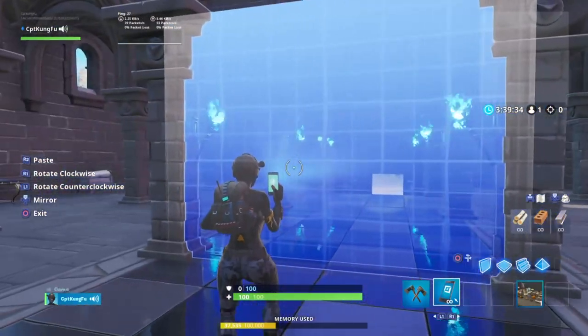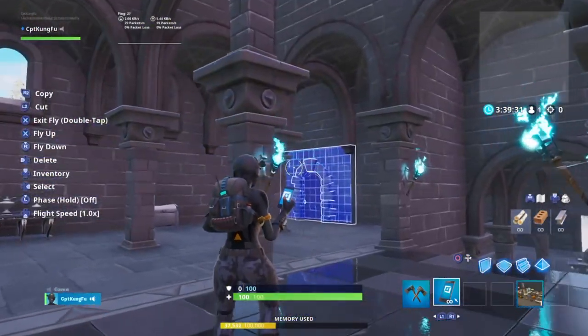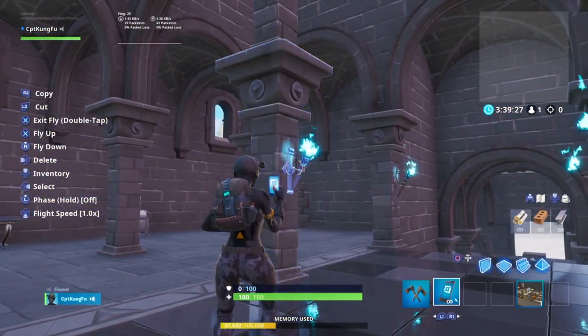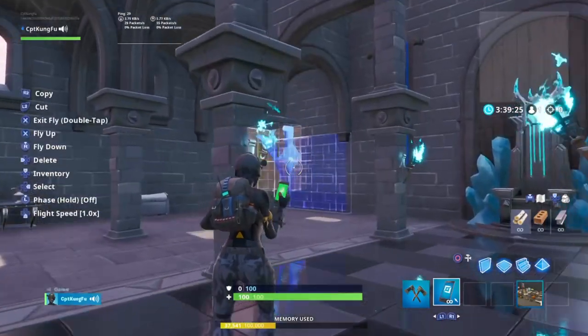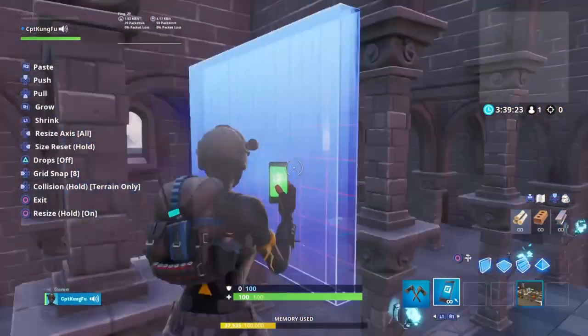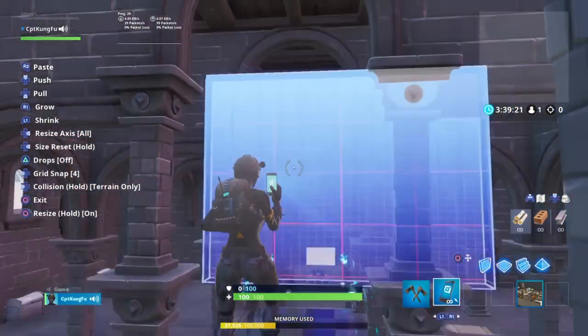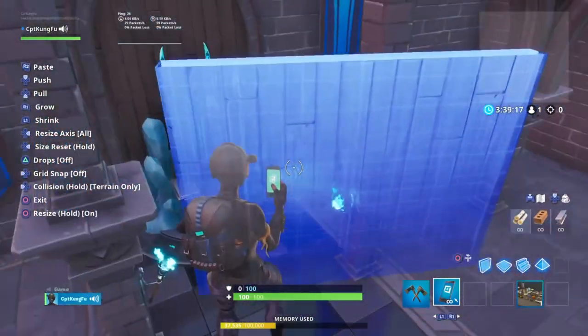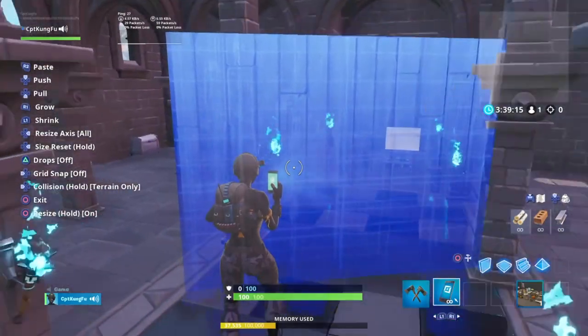Other walls, they click into place. But these walls are a little more like torches where you have room to flow. So if I grab these walls and I take off the grid snap — boom, grid snap off — I can have it flow like this and it won't snap into place.